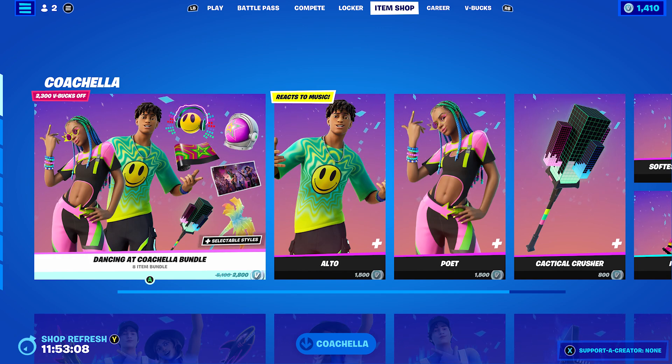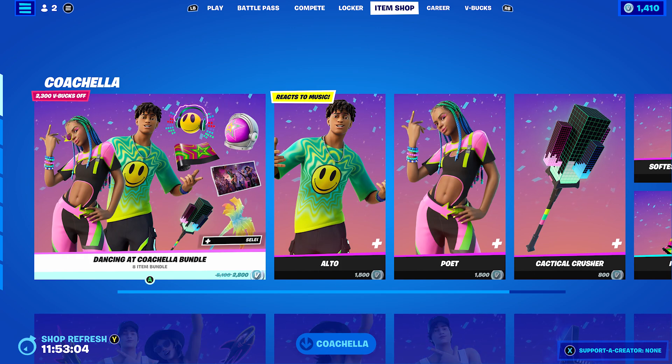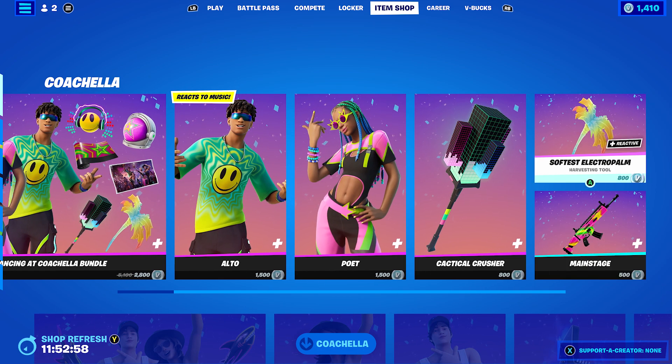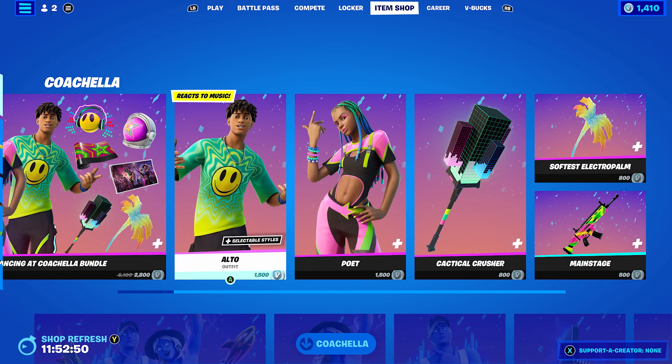So in the shop today we have the Coachella — the second Coachella bundle, 'Dancing at Coachella,' which is 2,800 V-Bucks. You get the Alto skin, Poet, Cactical Crusher, Softest Electropalm, and Mainstage Rat — that's a pickaxe, I thought that was a backbling.